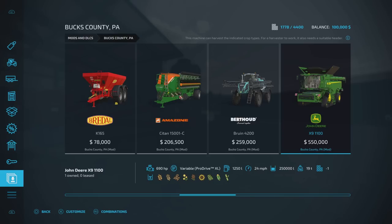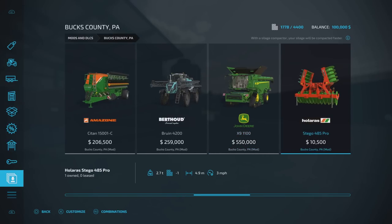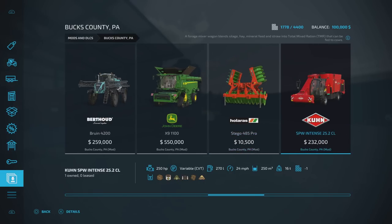The X9 harvester also does sugarcane added in there, so as well as normal crop types it will do sugarcane. We've got the Stego — that's 4.9 meters — I'm assuming the weight on that will have been changed since it's modded, so that will compact your silage clamps a lot quicker.